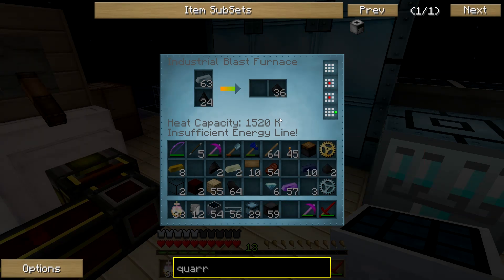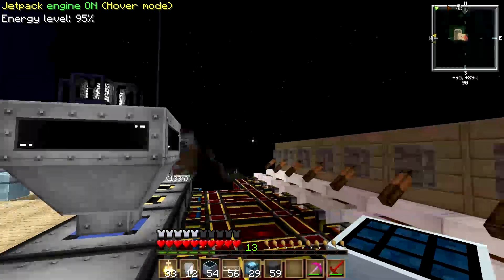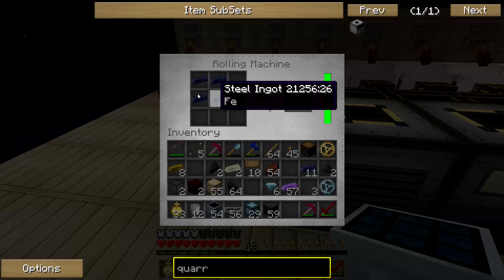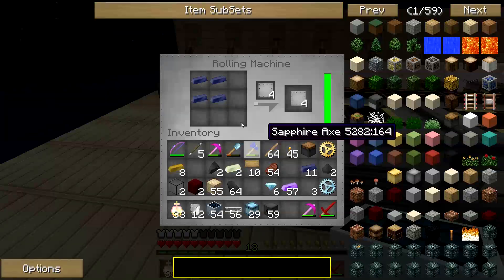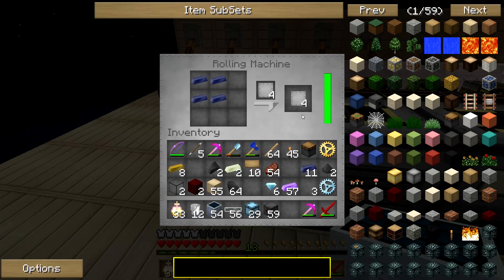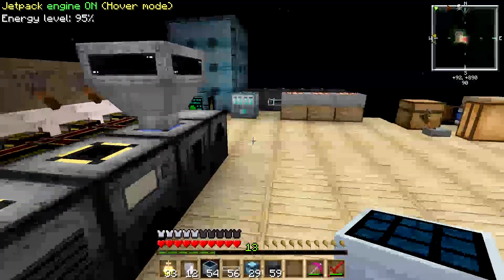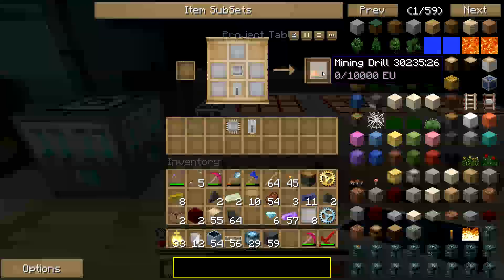Let's see what happens when this finishes — you're going to need four of them. When it completes it will create the steel ingot; take that. Now on the last episode we created something called a rolling machine. Click on that — I already have four ingots here. All we have to do is click on it and we'll start creating steel plates. You're going to need five of them, so you'll need about eight ingots total. Then you just put the plates in and you get the mining drill.